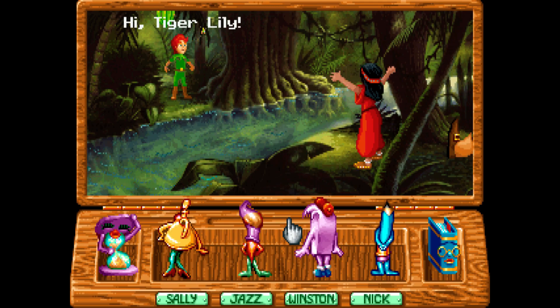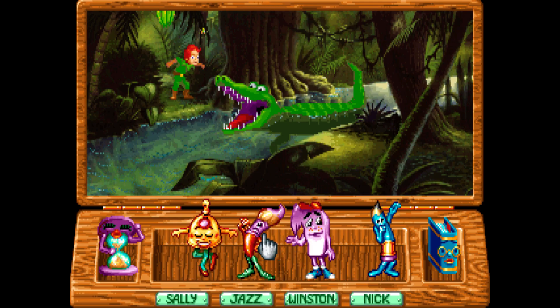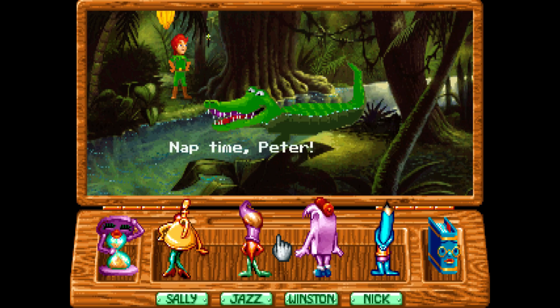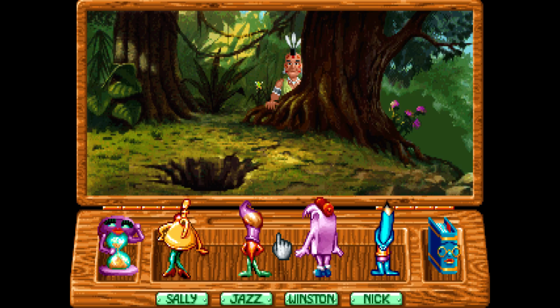Oh. Hi, Peter. Hi, Tiger Lily. Oh. Bye, Peter. He's kidnapped Tiger Lily. Oh, it's Crocodile. Let's do Jazz. We haven't done Jazz in a while. Bananas. Yep, bananas. Snack time, Croc. Nap time, Peter. Oh, she's okay. Sure, that works.